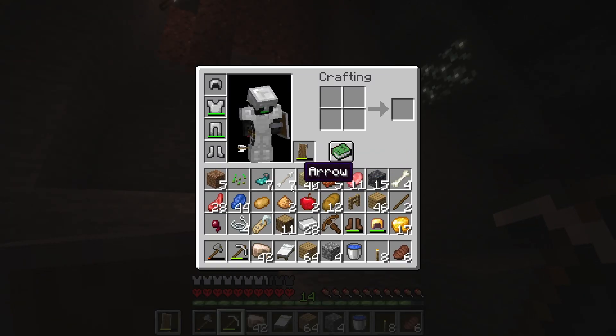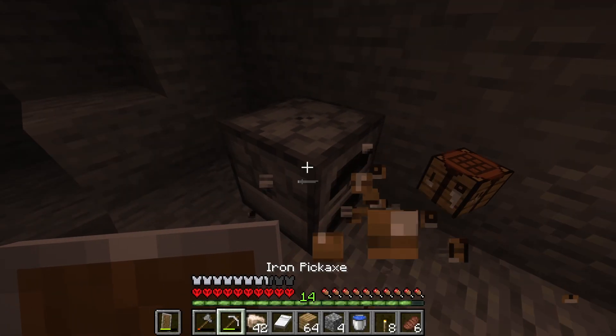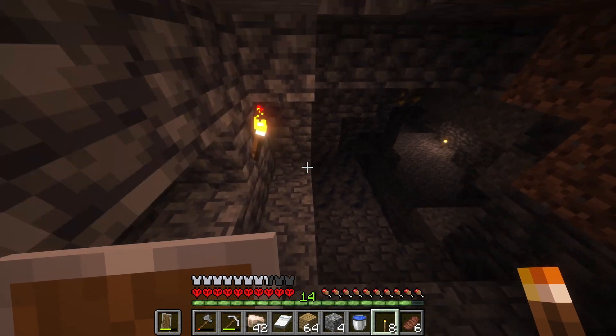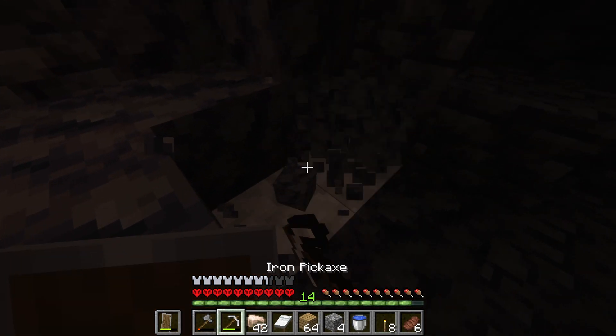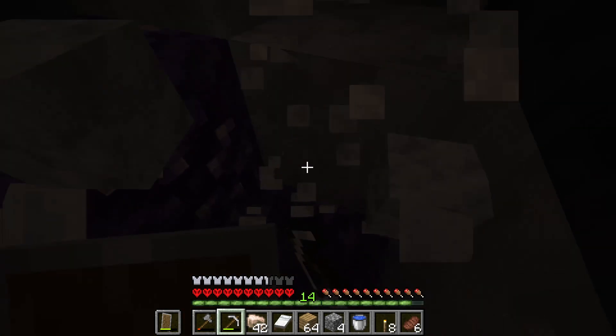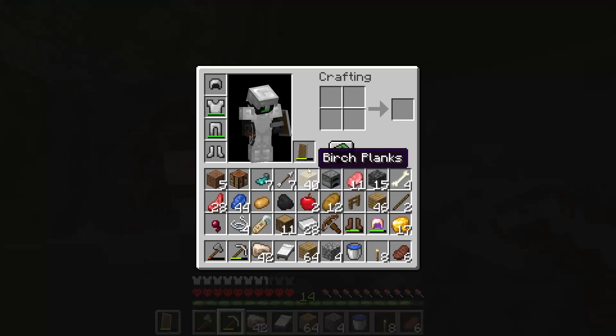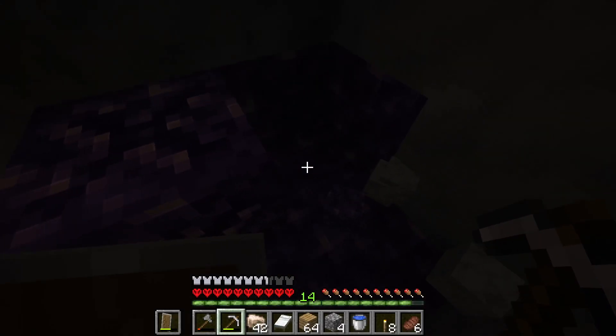Well, full set of iron — that's pretty decent. I'm way more protected now. Let's grab this stuff and head out. Hey, I missed this geode on the way in — I didn't even realize. I might just go and check out the crystals, because why not? Maybe I need some amethyst and calcite. Calcite looks pretty nice, so I might get some. Let me light this up.